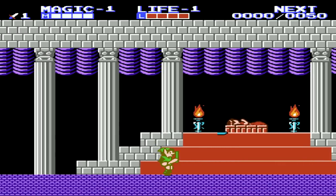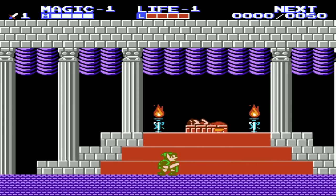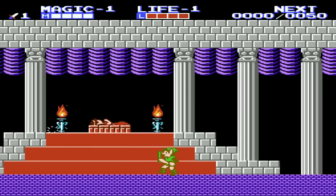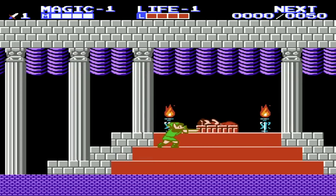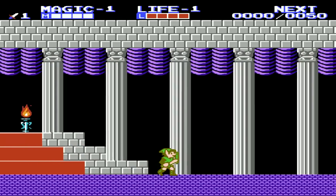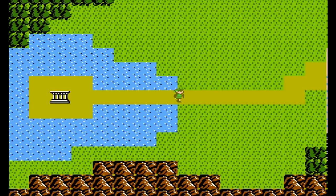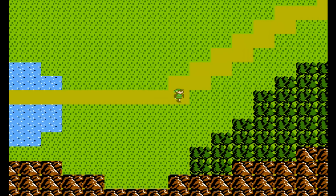The storyline for this game involves Zelda getting put to sleep by Ganon's minions. The only way that Link can really wake her up is to receive the Triforce of Courage, which is the third Triforce — it wasn't really talked about in the first game. Of course, Ganon's minions are looking for a way to revive Ganon and the Triforce is the plan involved.